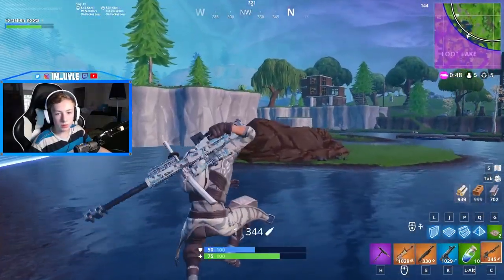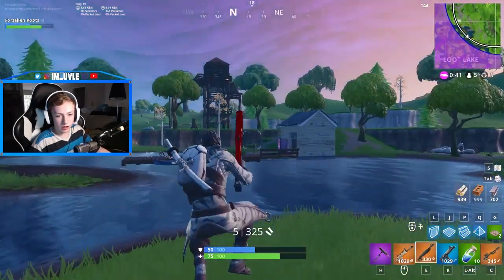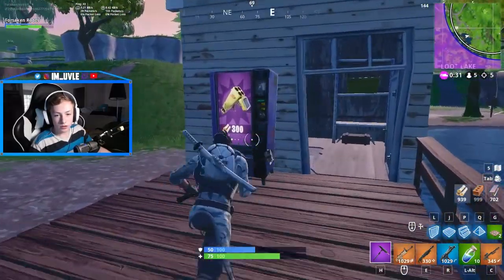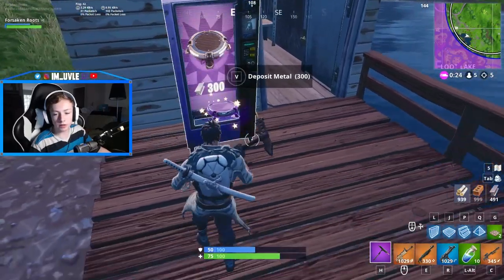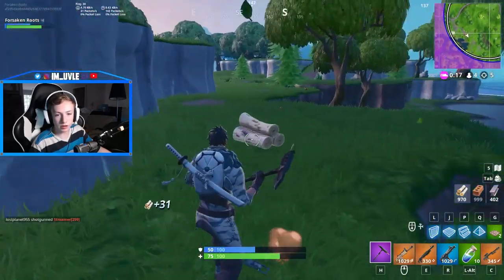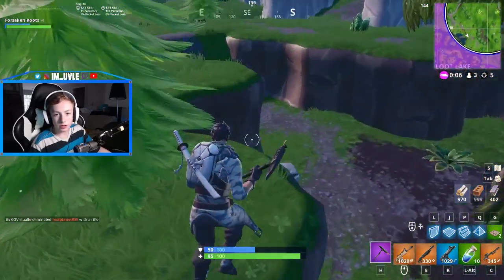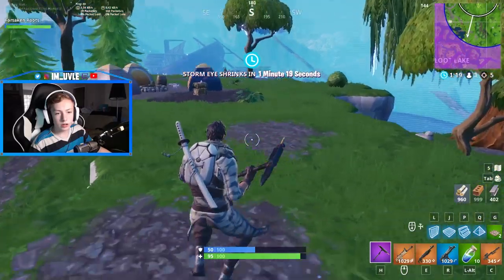75 health is the max you can go with bandages — anything past there, the bandages won't heal you. Each bandage gives you 15 health. I just got back to full health with the bandages. Launch pad might be worth it, so I'm going to grab that — even though it took out 300 of my metal, which is a very valuable resource. Apples give you 5 health per apple. So if you can use some bandages and then some apples, that'd be great.